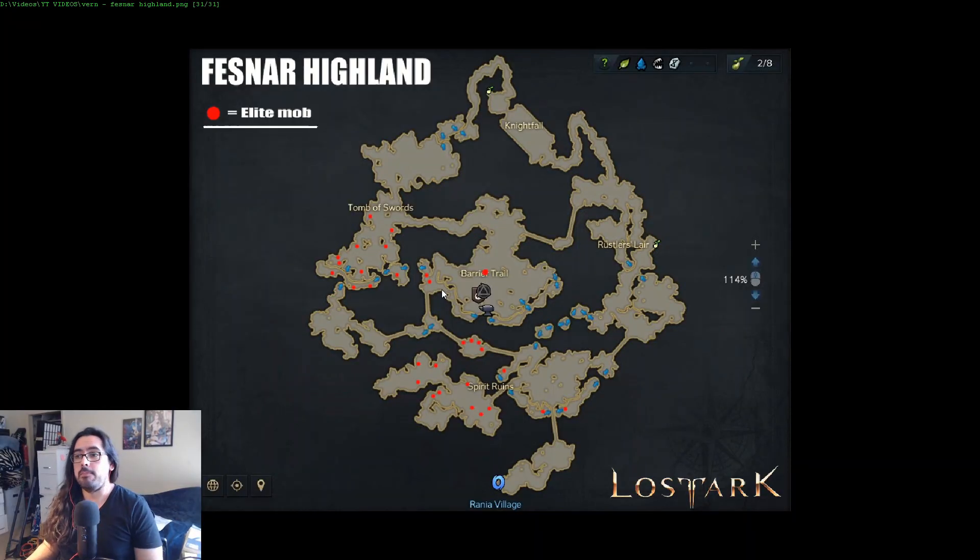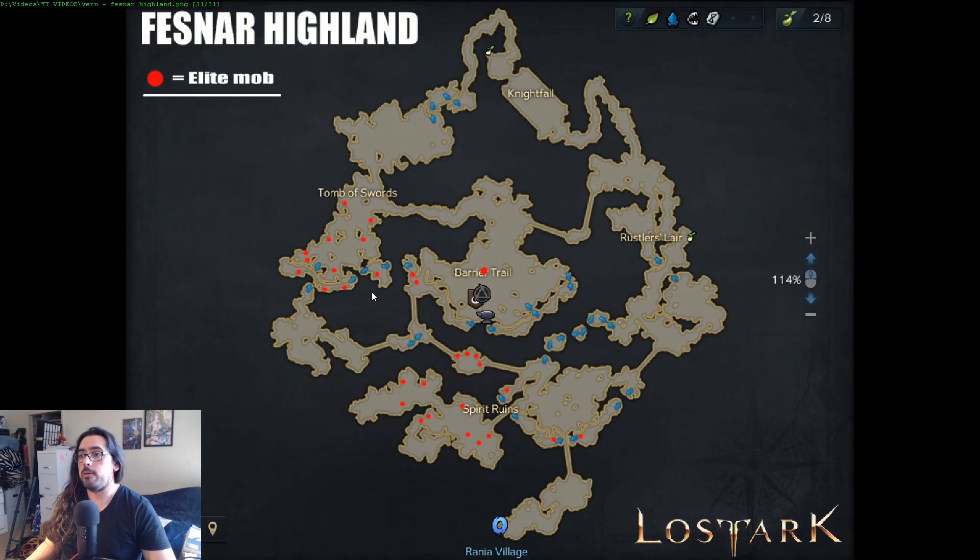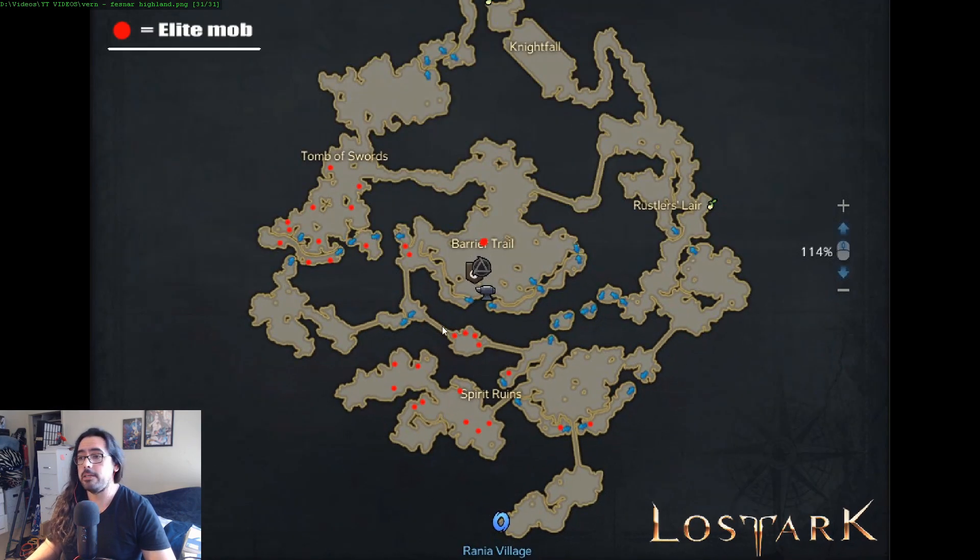Here's a map I made for this zone — it's a real jank map, but I marked all the locations of the elites. I'll put it in the description and in the comments so you can see it. There are a couple more elites up here, but I didn't bother to look for them because it's a really contested area. The major spot you want is down here south of the TP — there's like four elites. This is probably the number one best spot in Feznar because you can just walk back and forth, get all the elites in one cluster, and kill them.